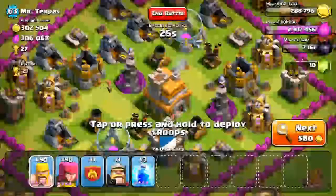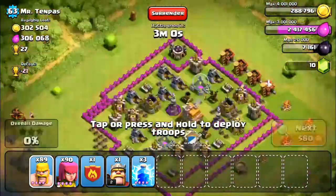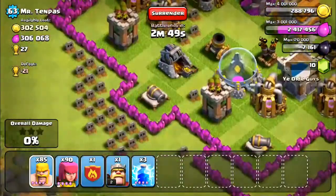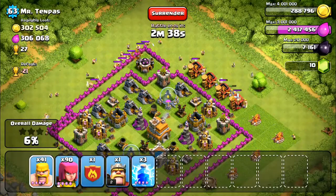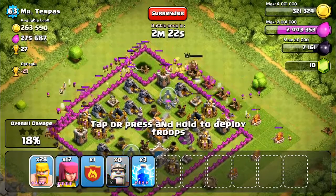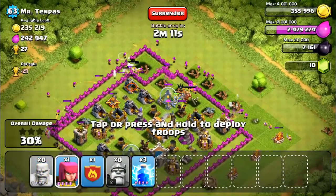The three dark troops are the Minion, the Hog Rider, and the Valkyrie. The Valkyrie does splash damage — it swings its axe in a circle, great for clan castle troops. This guy is boosting his gold mines and has his Barbarian King out, which is cool. He shouldn't be boosting unless he has all five builders built, because you're wasting gems you should be saving for builder huts.